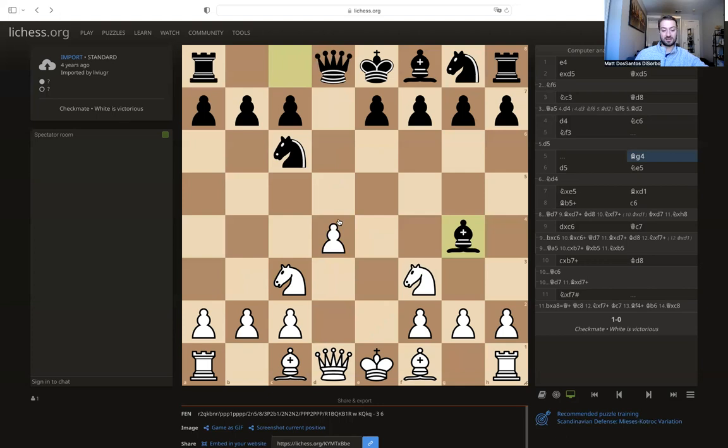White plays the move that punishes that knight to c6 — white just plays d5, which obviously attacks the knight. The pawn is really nicely protected by the knight and the queen, so it can't be taken by black's queen. Now black has to move this knight, which is not what you want to do in the opening. You want to move as many different pieces as possible to get your pieces out instead of moving the same pieces over and over.